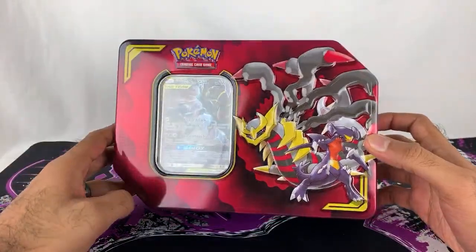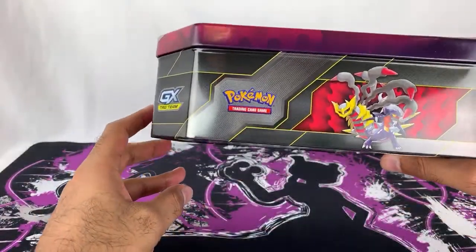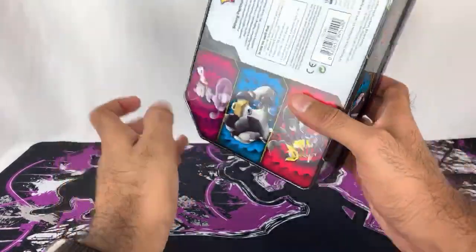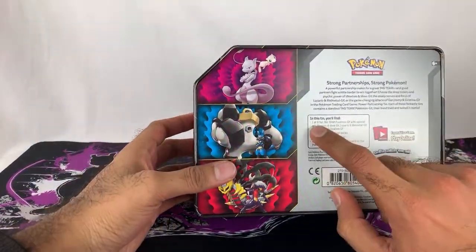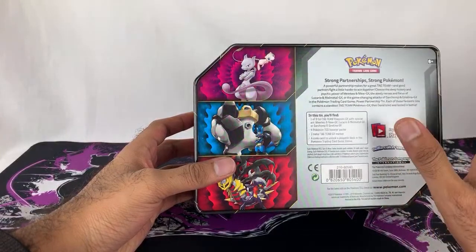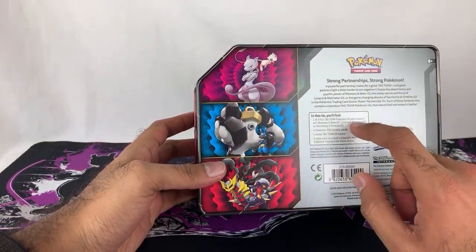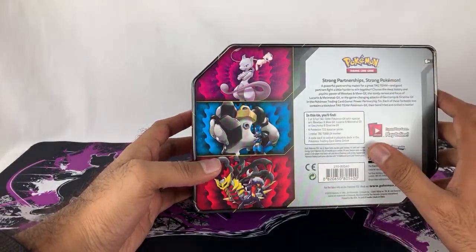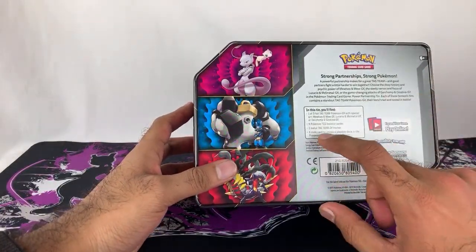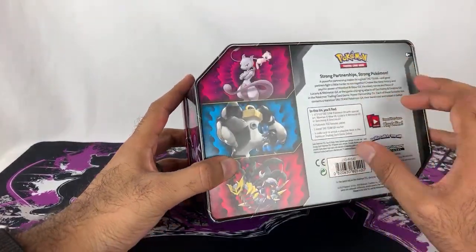Here we go — Garchomp and Giratina, really cool-looking little tin. Looks like we got Garchomp and Giratina on the side, Mewtwo and Mew there, and the Lucario and Melmetal over here as well. The bottom tells you that you have one of three foil tag team cards with special art. From my understanding, these are the same ones released in other sets already but with new artwork, which is kind of cool. You have four booster packs, one metal tag team GX marker, and a code card for the TCG game.